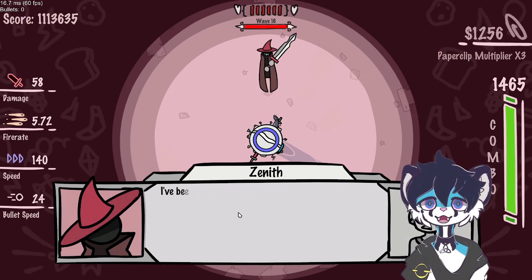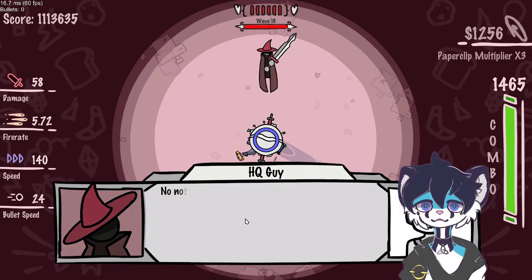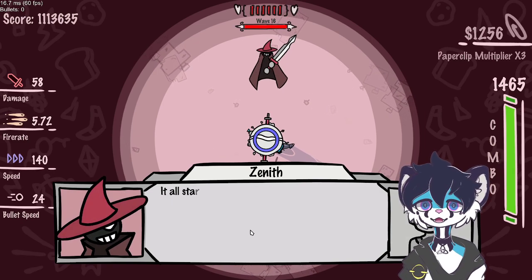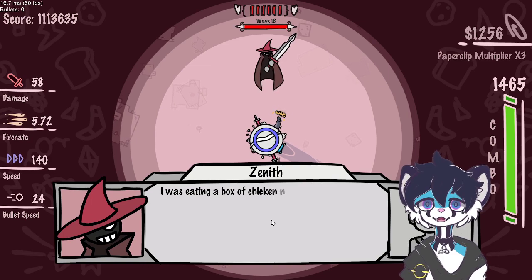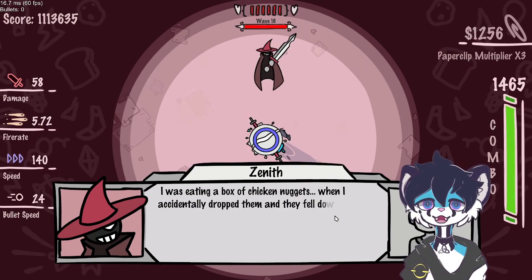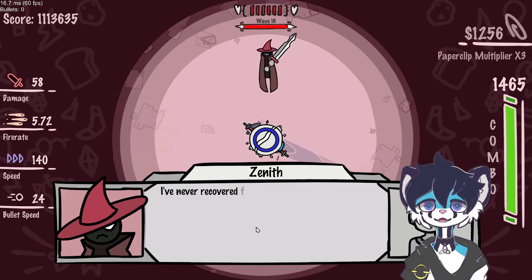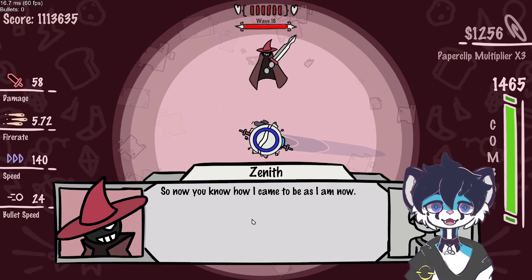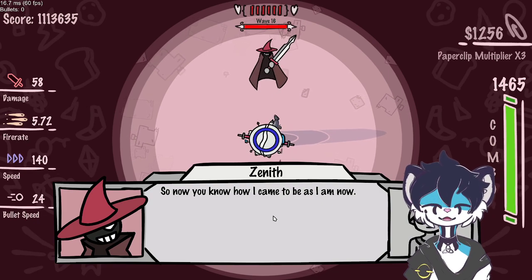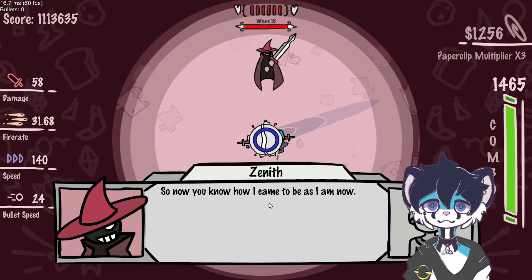So you finally made it. I've been expecting you. Now that you've come this far, I suppose you want to hear my tragic backstory. No, not really. It all started 20 years ago. Oh boy, here we go again. I actually don't know when the dialogue ends, so I need to time my thing. I was eating a box of chicken nuggets when I accidentally dropped them and they fell down a sewer drain. I've never recovered from that day. But now you know how I came to be as I am now. All right, now I'm waiting for the rat because this sounds like the final dialogue. Rat, stop moving — hold up the cheese, please.